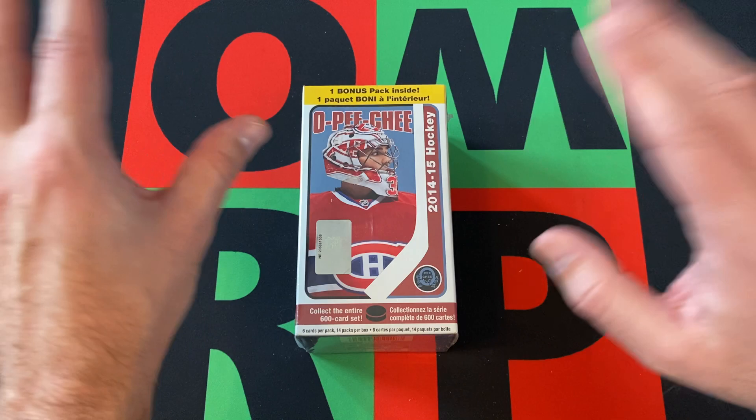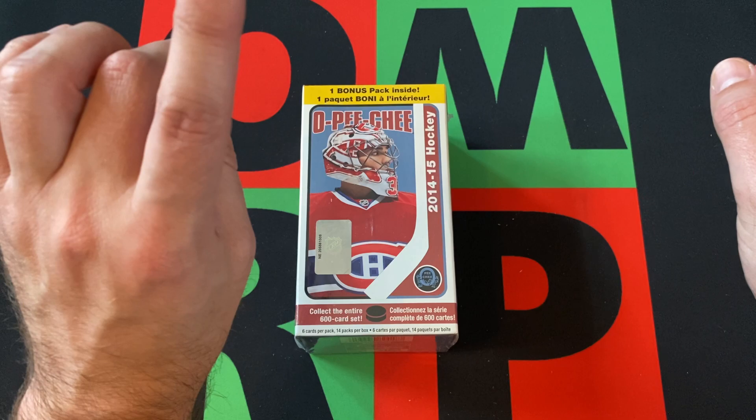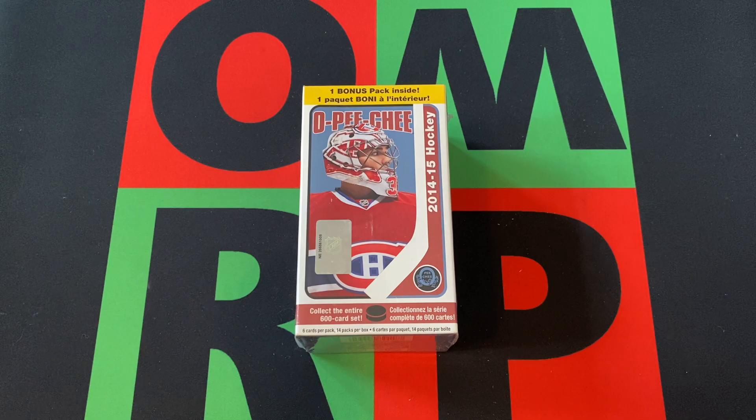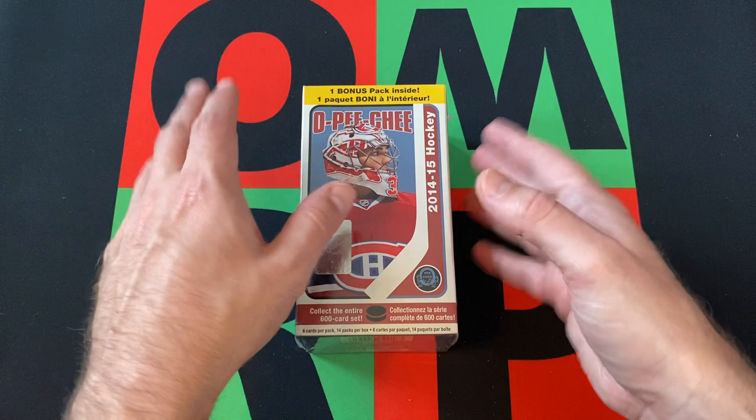I was going back looking at the checklist, reminding myself what exactly we're looking for in here. I keep seeing these super high-numbered short prints, but I don't see much information about them. I don't even know if you get them in Blasters or if they're just hobby exclusives. They're pretty rare, but there's no actual information I can find about it.